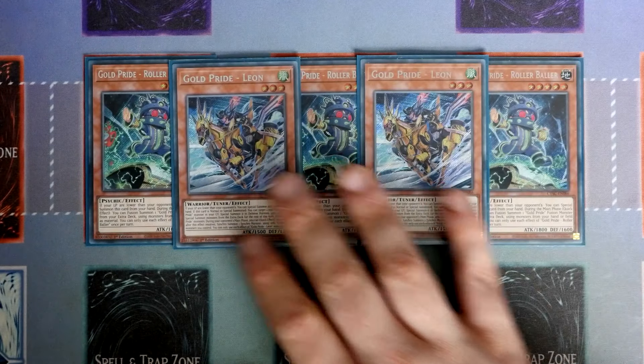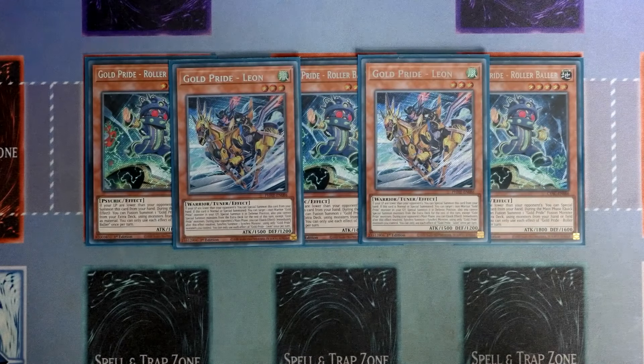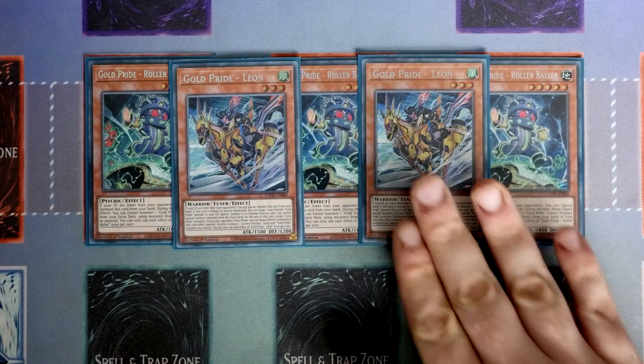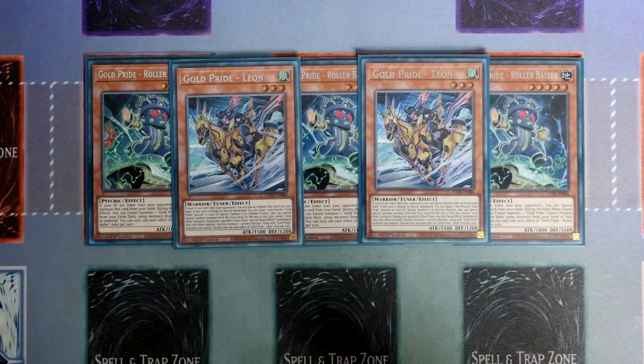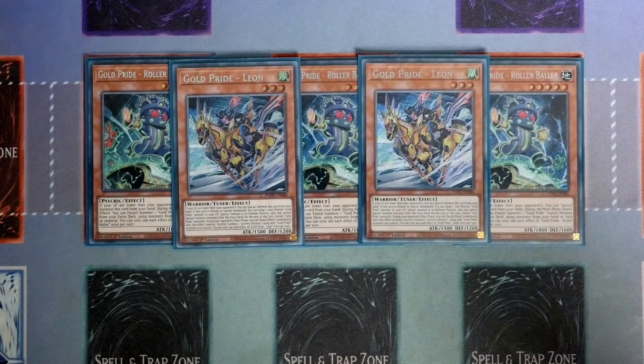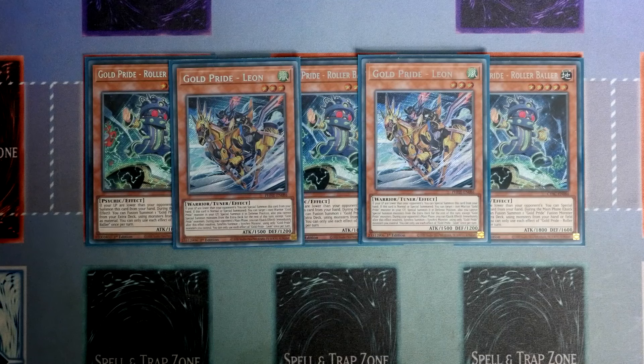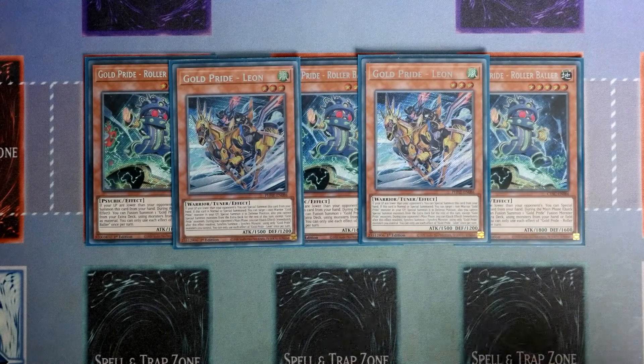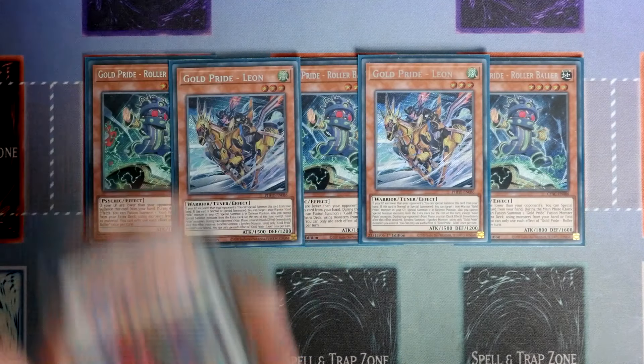We are playing two Leon. You can play three if you want, but I felt three was a little too much, because unlike Rollerballer, Leon actually locks you into Gold Prides when you use its effects. If your life points are lower than your opponent's, you get to special summon it from the hand. If this card is normal or special summoned, you can target one non-warrior Gold Pride monster in your graveyard and special summon it in defense. You can also summon monsters from the extra deck for the rest of this turn except Gold Prides. During your opponent's main phase, quick effect, you can synchro summon a synchro monster using only Gold Pride monsters. It's nice to leave Leon on the board to trigger its effect to go into the Gold Pride Leon synchro during your opponent's turn. It also lets you get into a synchro dragon — Psycho, Punisher, and the amazing punk dragon — so more overlap synergy.